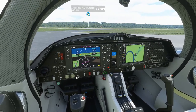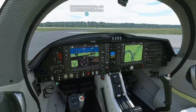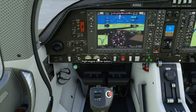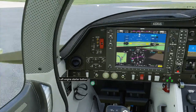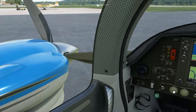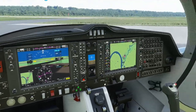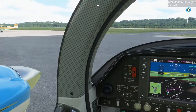We're going to go ahead and fire this baby up. I went over my pre-flight checklist, everything is good, we're good on fuel. Let's go ahead and start this baby up — starting the right engine, then the left engine. Here we go, we are good to go. We're going to taxi out on the runway and head out of here.